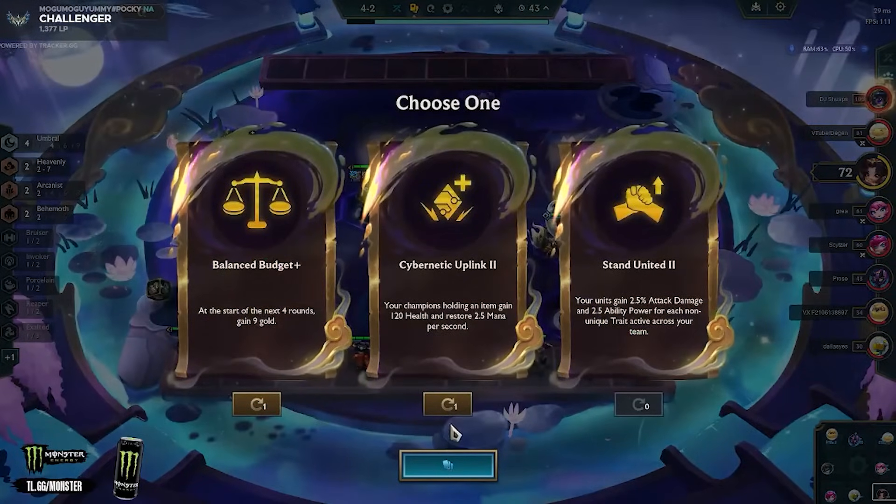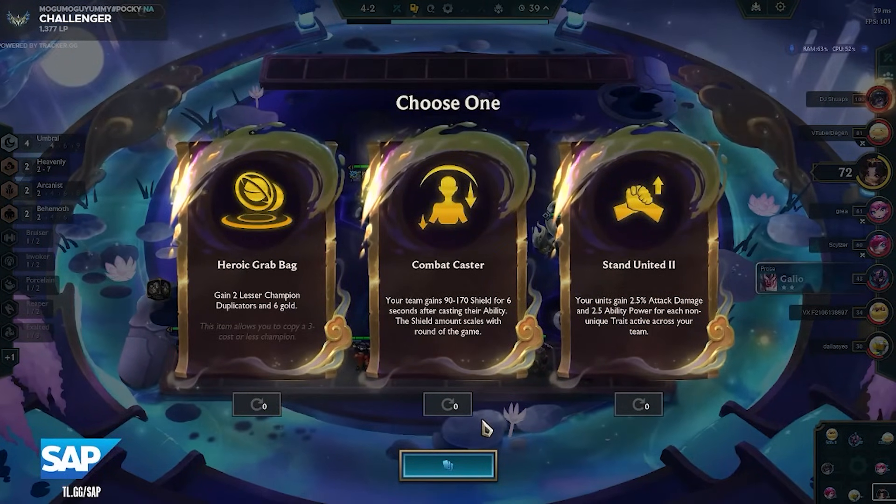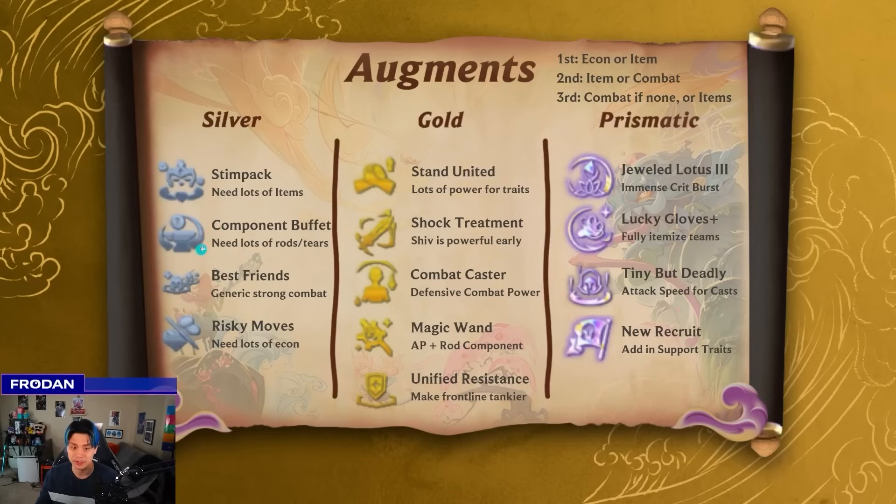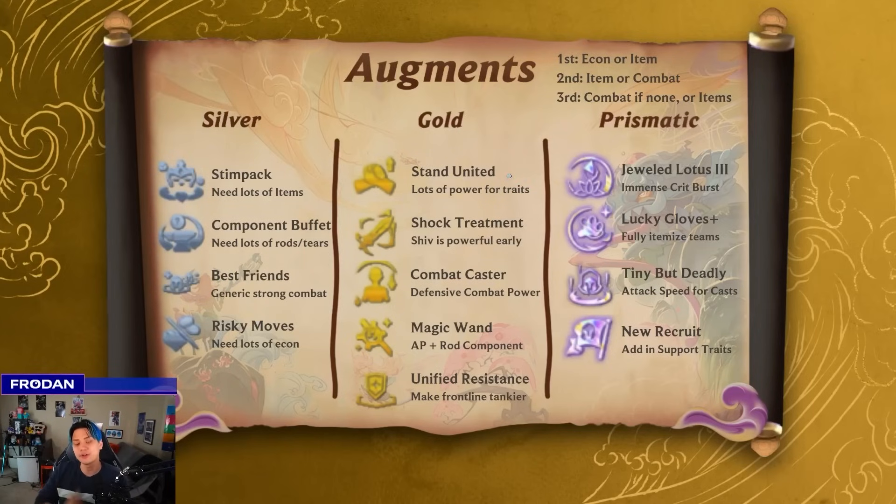To get more granular: Stimpak is probably the best item-based silver augment because it gives you the most items, though you have to sacrifice HP. With AP openers, your early game can be rough, especially Mythic needing four fights to ramp, so Stimpak gives you a reason to not rush. Component Buffet is nice if you need specific items because every item is an anvil and you can get tons of rods and tears, which is what you really want. Best Friends is a generic strong combat augment that gives combat stats and attack speed to cast faster. Risky Moves just gives you econ at a delayed interval, which can be dicey but you're looking for the level eight rolldown anyway. Sorcery United ends up being really good for the Sage variant of Lillia but not particularly for the Mythic Invoker variant.